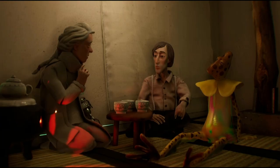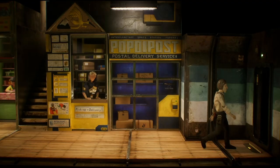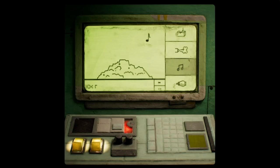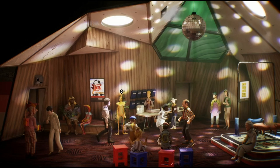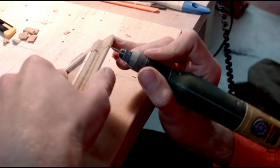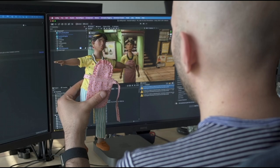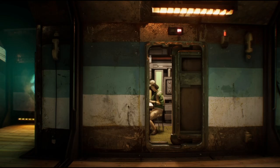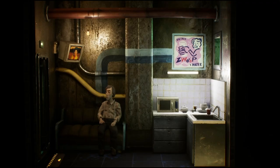The game features a unique stop-motion aesthetic where every element in Harold Halibut is tactile and meticulously handcrafted using traditional sculpting and modeling techniques. To be clear, this is a digital video game — however, when it was created, they had to physically make these models with clay and 3D scan everything in. That's why this game has taken over a decade — over 10 years — to make. This is the first game from Slowbros, a developer of about 12 people, and it's honestly really impressive.